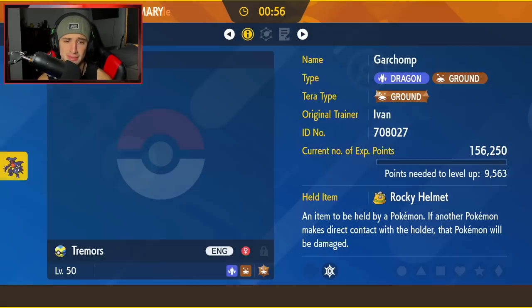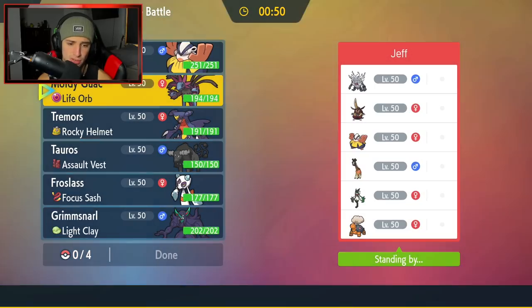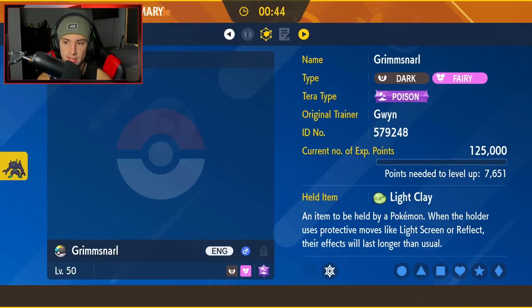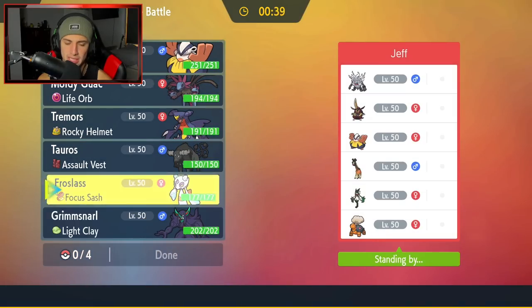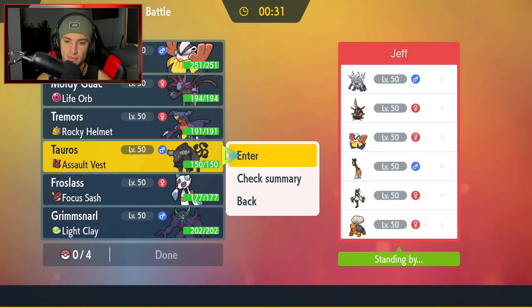Tauros is faster than all these Pokémon, but these Pokémon aren't too good outside of Trick Room either. Do I have any way of countering the Trick Room? I can set up screens and kind of waste out the Trick Room turns that way, which wouldn't be bad. I could also Destiny Bond a Pokémon and go from there. That seems like our best play.